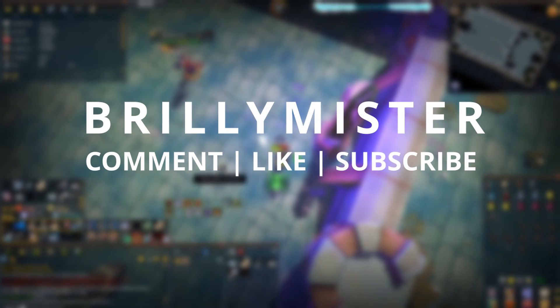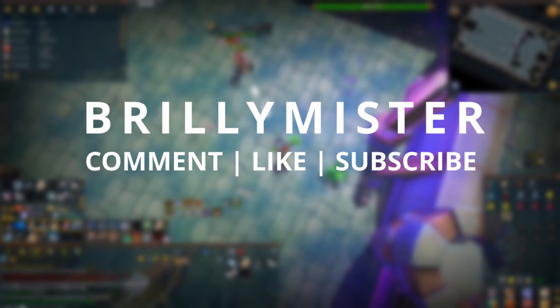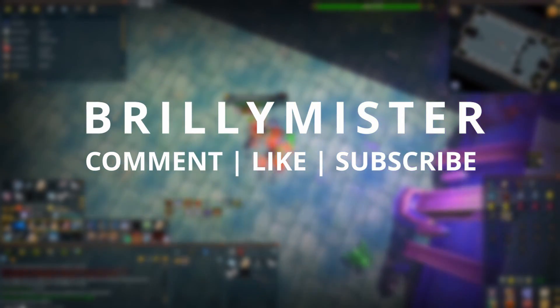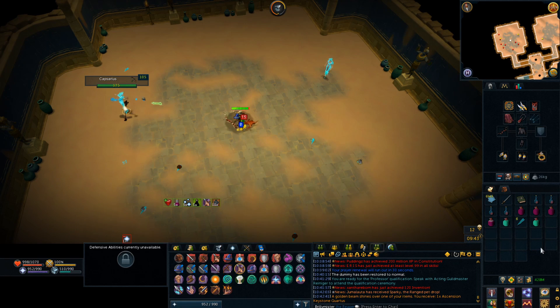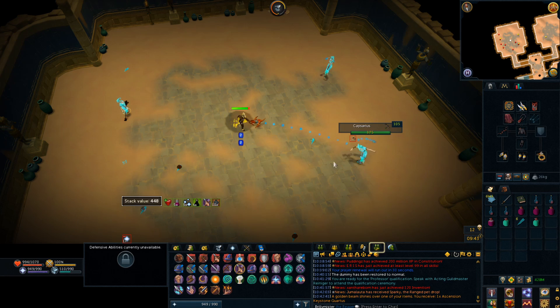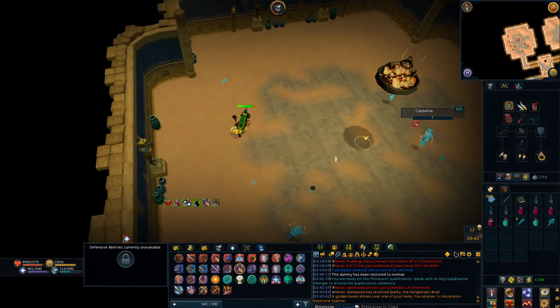What is up guys, it's Brynnie Meister here and welcome to today's video. If you do enjoy the video then don't forget to drop a like, leave a comment and subscribe and hit all the links down below to Twitch and Discord. Welcome to my AFK Ascension Creatures Money Making Guide. In this guide I'm going to show you how to effectively and efficiently kill Ascension Creatures to make a nice 6-8 mil an hour in profit, almost completely AFK.